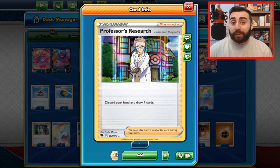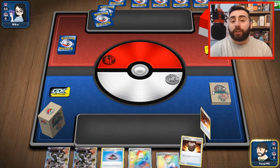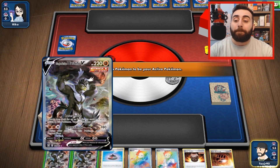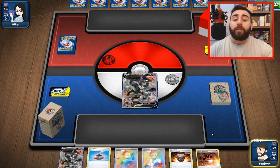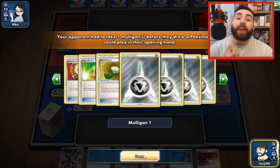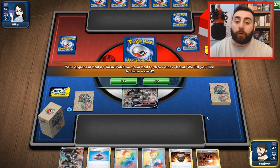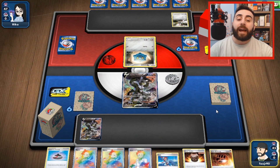Now we're going to go through a portion of a game so you get an idea of how a turn works. I start the game, shuffle the deck, and draw seven cards. My opponent did not have any basic Pokemon, so I'll take one of my basic Pokemon and put it into the active spot. I can also put additional Pokemon on my bench. Because my opponent had no basic Pokemon, they had to shuffle their hand — called a Mulligan — and redraw. After the Mulligan, I get to see what their hand looks like, and for every time they Mulligan, I get to draw an extra card. Now I have an opportunity to put additional Pokemon onto my bench.